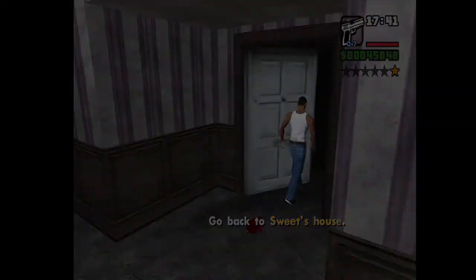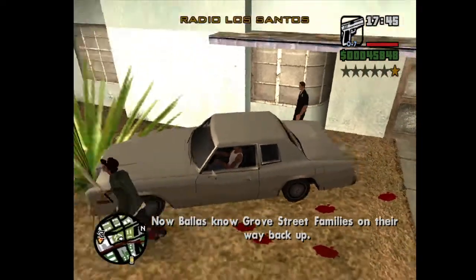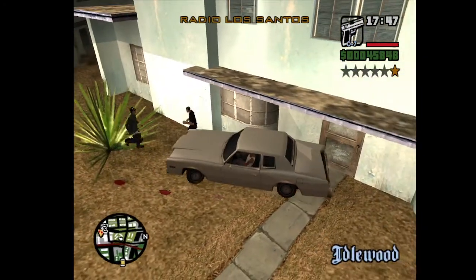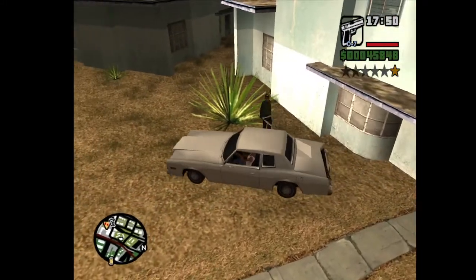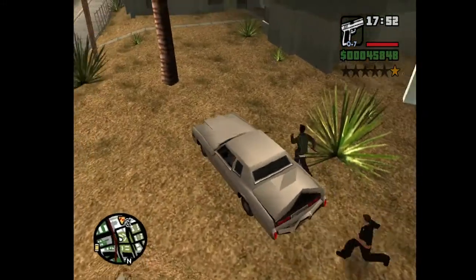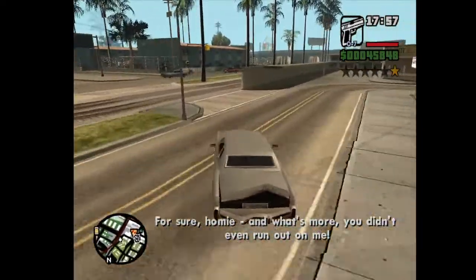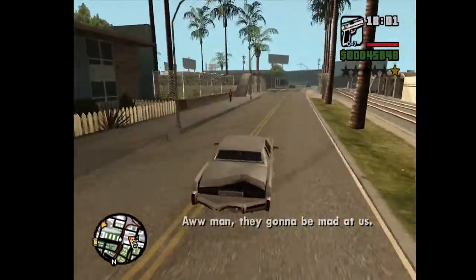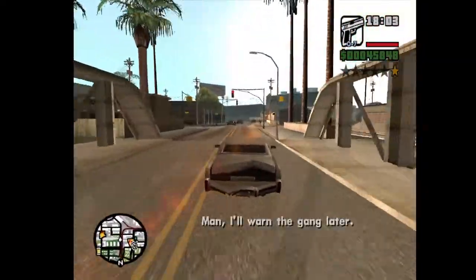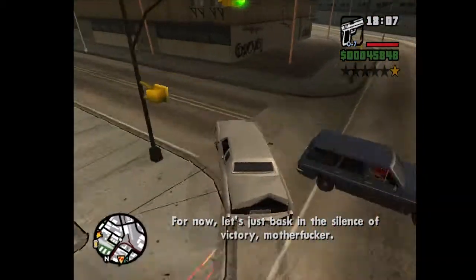We go back to Swede's house. Now ballers know Grove Street families are on their way back up. Get in. Now we're going to go over to the Willowfields property — Statehouse. They're gonna be mad at us, but it's the closest one. It's convenient as well.